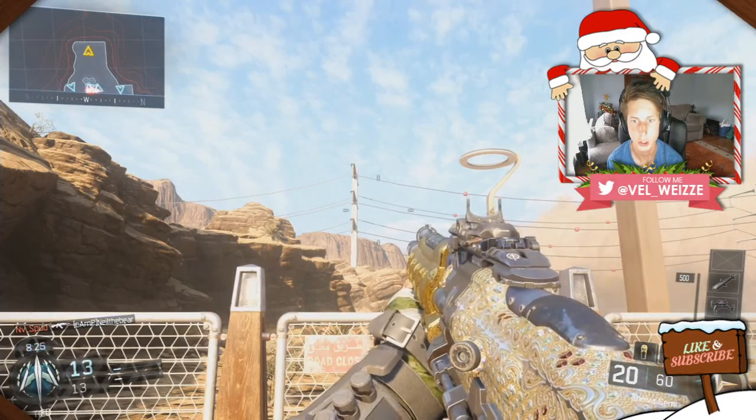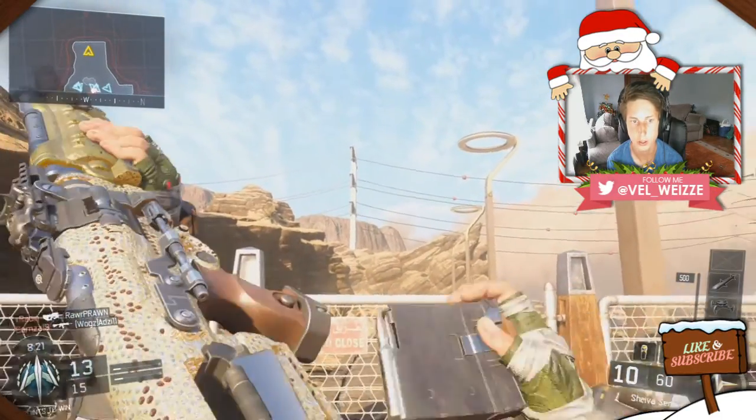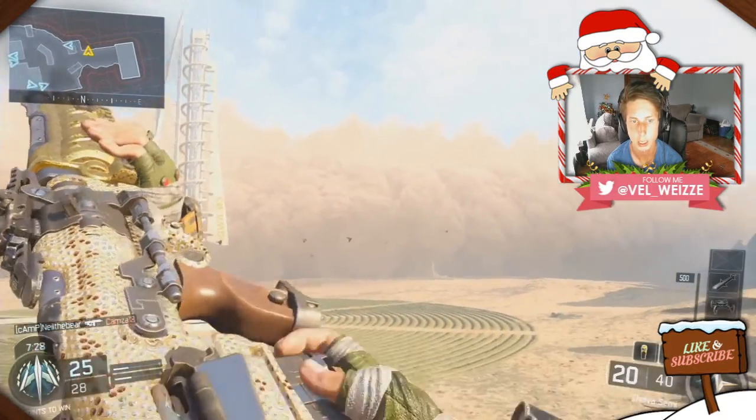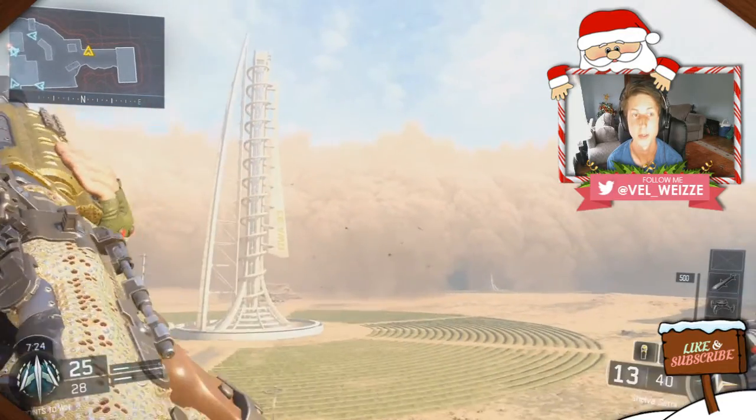Next up we have the Shiba with diamond camo — it looks pretty good. When you reload it you can't really see the diamonds that well, but yeah, this has been the Shiba with diamond camo.